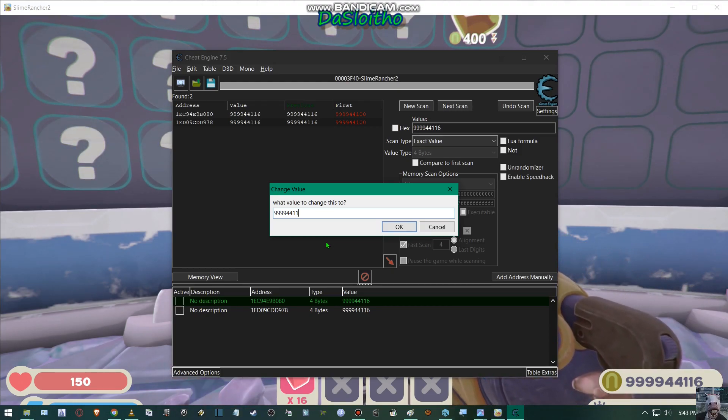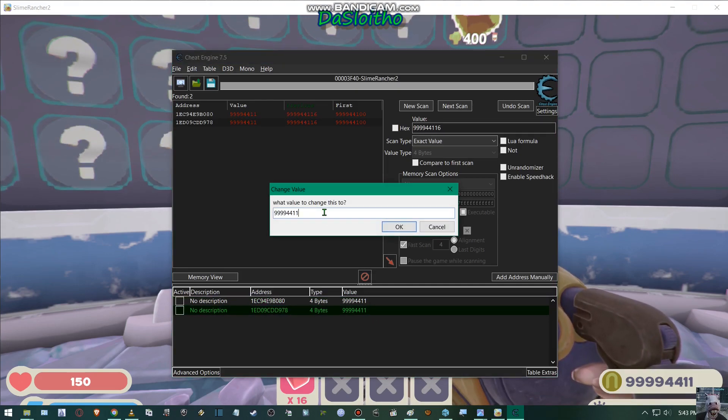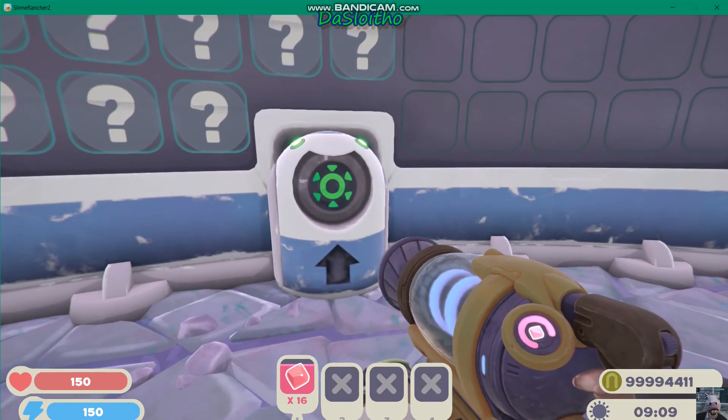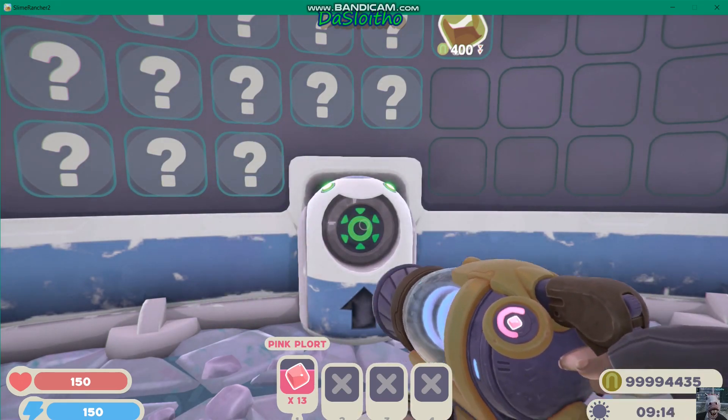I'll drop it down, take off the last digit, click OK. That one changed as well at the same time, so I don't really need to change it — but just in case, I'll click OK to make sure. Minimize that, back to the game — look, see how it changes?